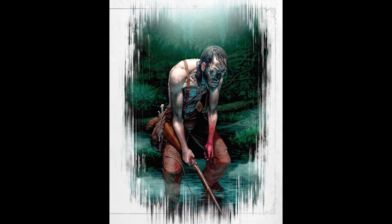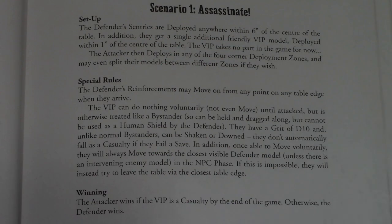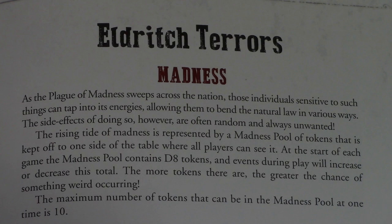Here's the first scenario — a basic assassinate mission. You can see the rules here. The defender only starts with half their models on the table and may not get to control them until the attacker is spotted.